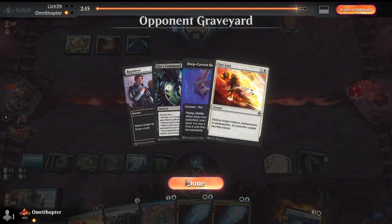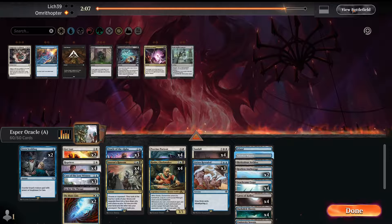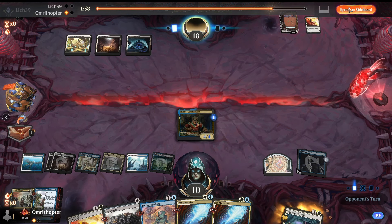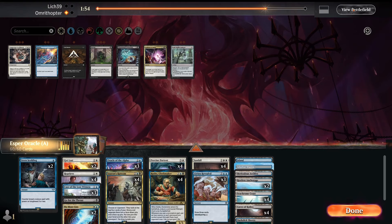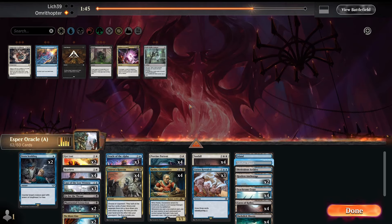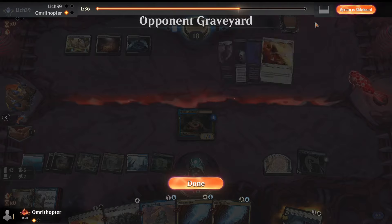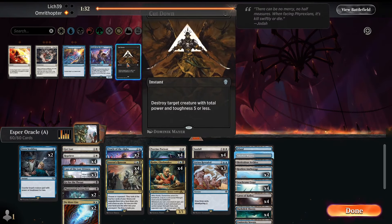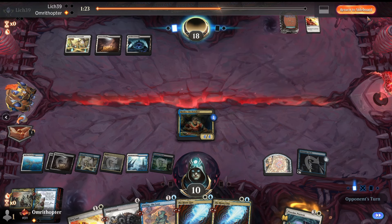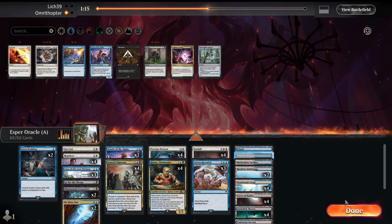It looks like we're playing against black-white midrange. For sideboarding, I definitely want the Phantasmal Extraction. Maybe I'll board out Get Lost since giving them maps doesn't seem great, and Oracle of the Alpha since it doesn't seem like we're heading into too grindy a late game where we need it. Cut Down doesn't seem amazing since it's not against Peddler. Lockdown — they don't seem to have enough creatures for it. I think we just run it like this and reevaluate.